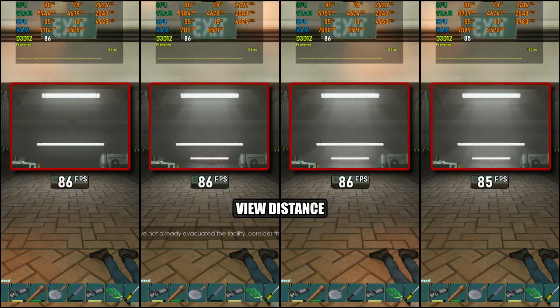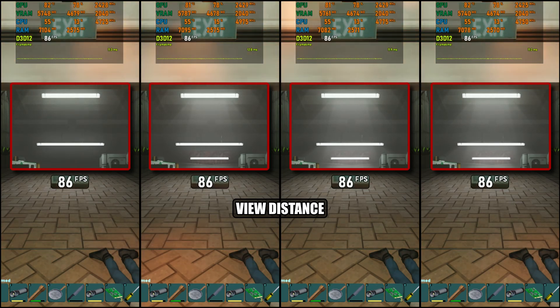Next up is view distance. In terms of performance, there's virtually no change from low all the way up to epic. However, there are some visual differences — for example, ceiling light bars only start appearing at longer ranges once you hit medium and above. So this setting mainly affects how far away small scene details are rendered, but it doesn't really impact frame rate.